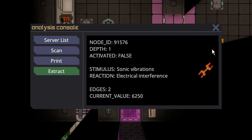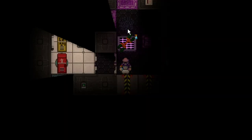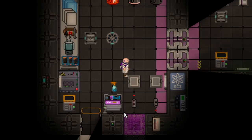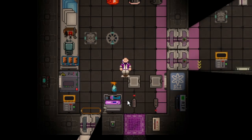For example, this one is a Sonic Vibration artifact. If I spray it with Artifexium, it will activate it. This will help scientists get through tougher nodes on Artifacts, because some of them are much more difficult than others.